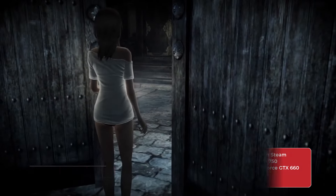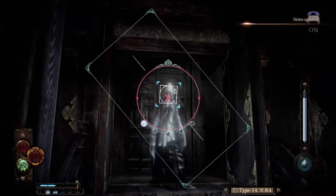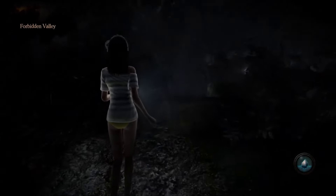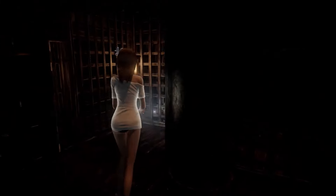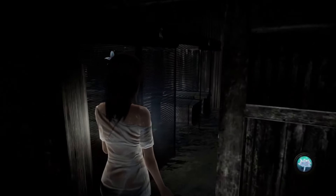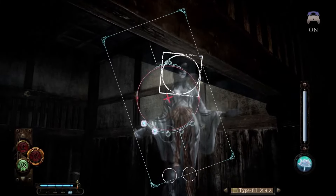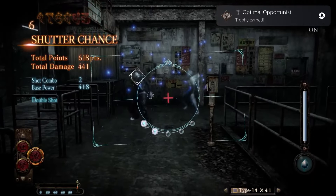Fatal Frame: Maiden of Black Water is set on the fictional Hikami Mountain, a chillingly atmospheric locale inspired by Japan's infamous Aokigahara forest, also known as the suicide forest. The game follows three protagonists — Yuri Kozukata, Ren Hojo, and Miyu Hinasaki — who are drawn into the mountain's supernatural phenomena. Players navigate haunted shrines, misty forests, and waterlogged villages, each teeming with restless spirits. The game's unique mechanic uses the Camera Obscura, a mystical camera to capture and defeat spirits haunting the mountain.